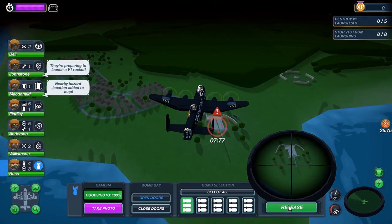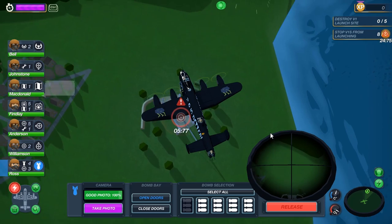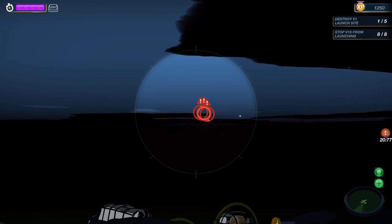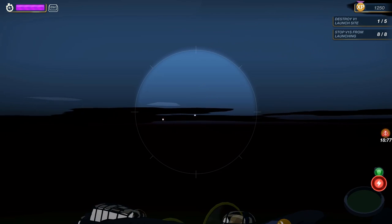Prepare to launch. Drop the bombs. There we go. V1 site taken out. Just need to quickly — okay, they're gone.